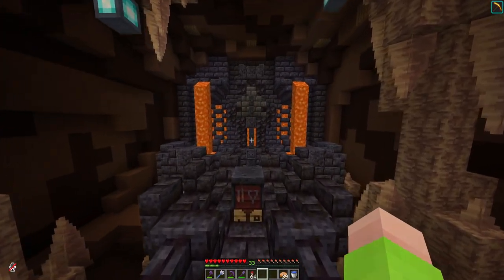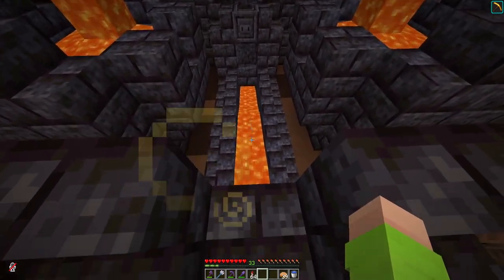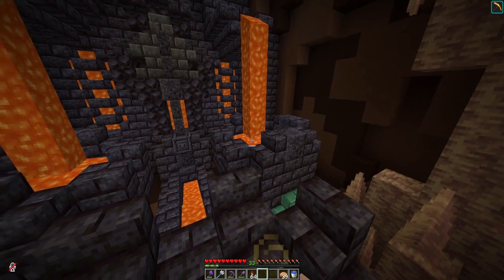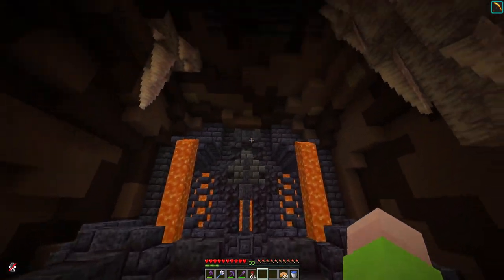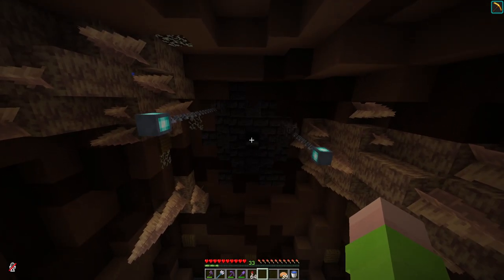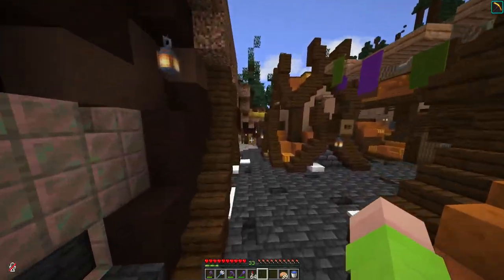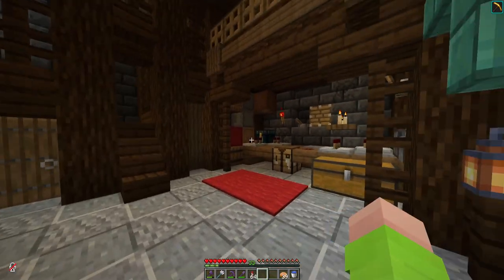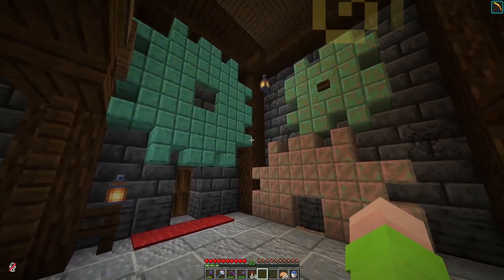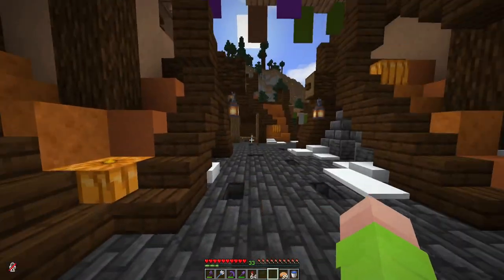Over here is my netherite forge. It's really cool — basically you throw ancient debris down into this hole into this lava flow here, and it goes up the back and down these two basins and gets smelted. It gets sent back up top and then it goes into this dispenser up here. Once four netherite scrap end up in there, it'll drop them down and let you craft them. Right next door is my redstone workshop — this is where I make all my redstone components, and I love the gears on the back of this wall. I think they look really cool. And I think that's all of the currently in-use buildings.